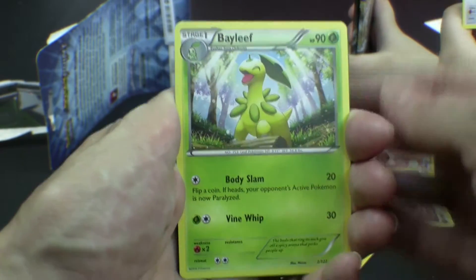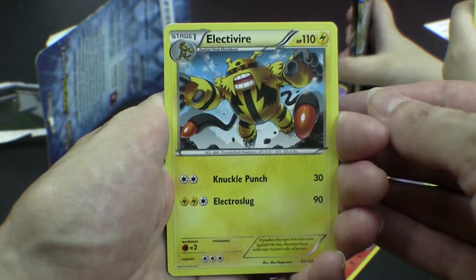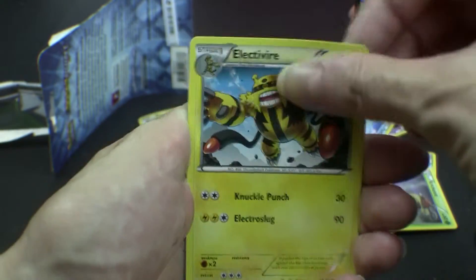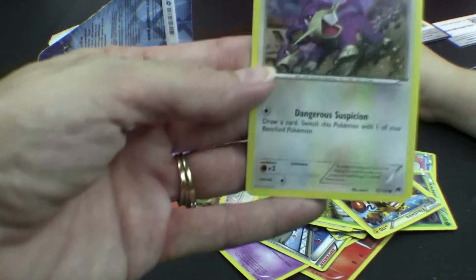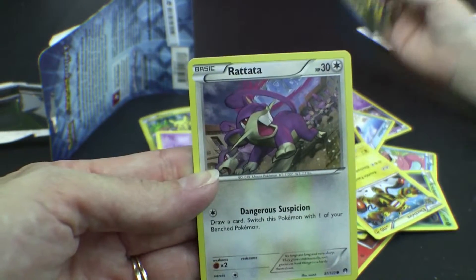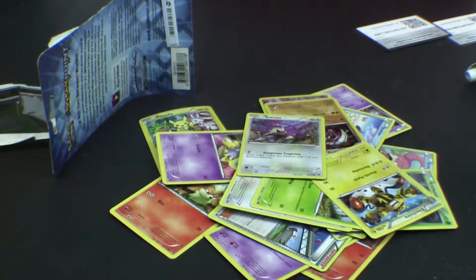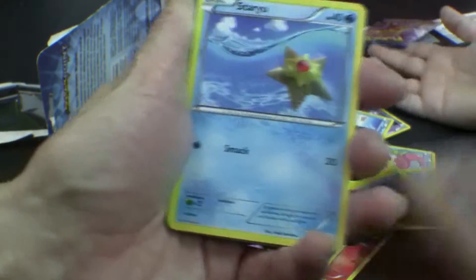Stage one. Per ugly. Stage one. Bayleef. Stage one. Electivire. Cool. That's a really good one - his stage one is really good. It's Rattata. Well, it ends in an A. It's Rattata. Then why would it have an A too? Rattata. I do not know.